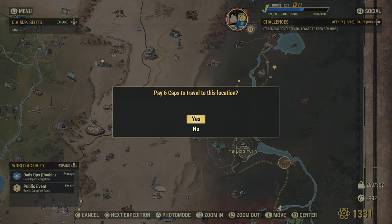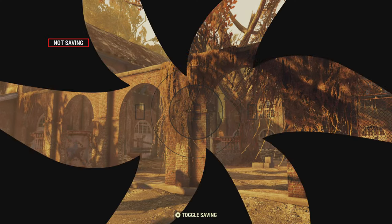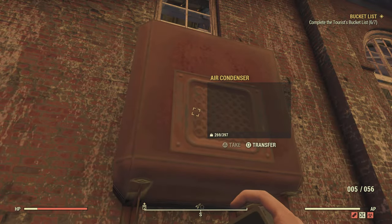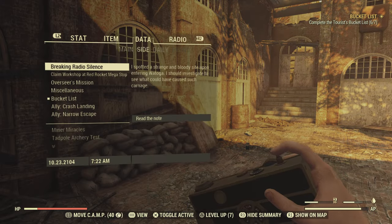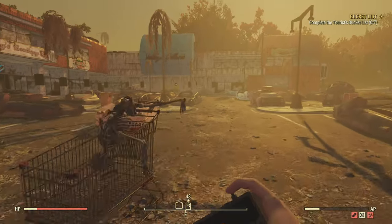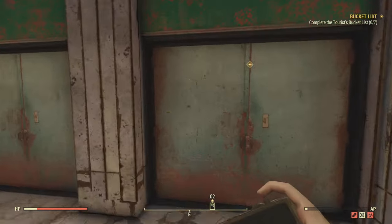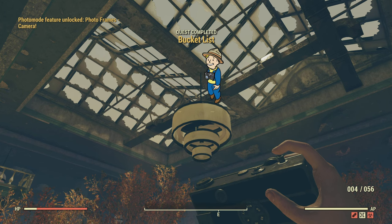Now we're going to fast travel to Harper's Ferry and go to the armory, which is just off to the left away from the town. I also want to point out: if you ever need aluminum, there are about 13 air condensers around this building, each with a coolant cap worth two aluminum. You can keep hopping servers to collect them. The last place is Valley Galleria — we actually have to go inside to take the final picture of the skylight, and that's it — the Bucket List is done!